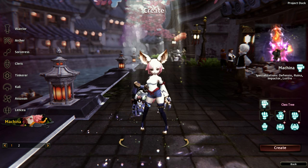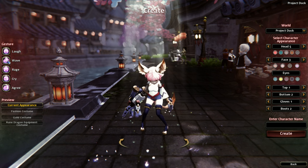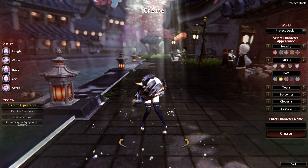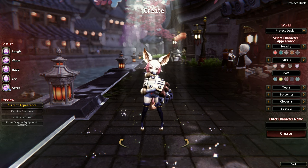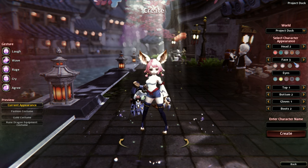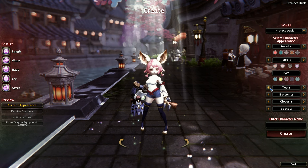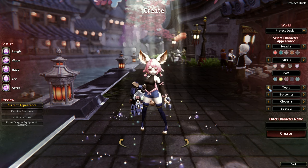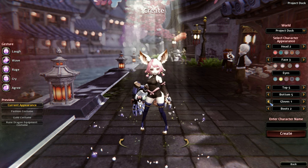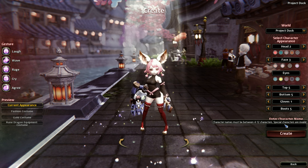She has a robo arm. Let's go create. Here's the character customization. We can test out the different gestures — we can make her wave, rage, cry, and agree. World Project Dock. We can pick nine heads, three faces, and then the eyes we can only change the color. We can change the top — there's five tops available, five bottoms, only one glove, and five boots. Let's pick this one.